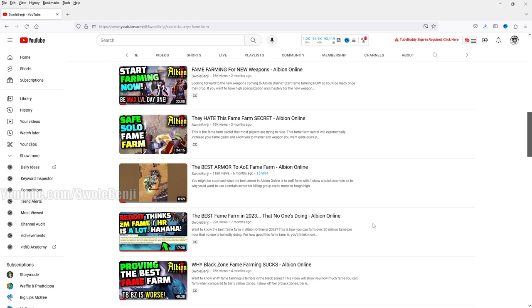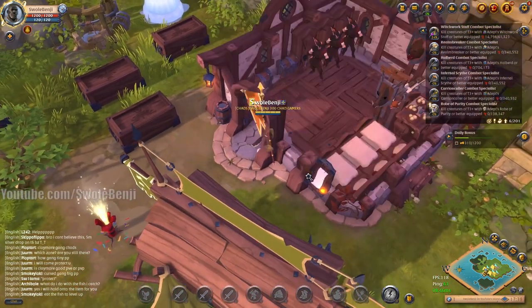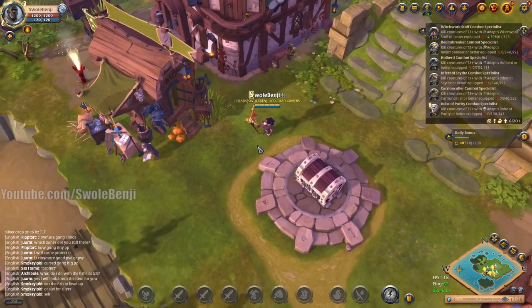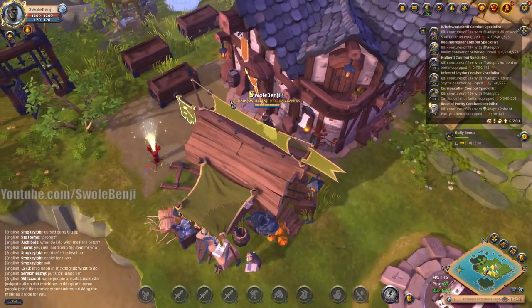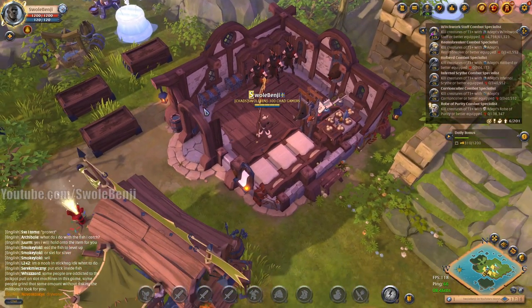When you convert fame to combat fame credits and convert it back, the lowest conversion rate is 1 combat fame credit equals 2 fame. I've done the math multiple times — using auto respec and satchel when you have the money is better than reading Tomes of Insight. Using that to farm combat fame credits is also more time efficient than farming a new set of gear. I have multiple videos on the channel that prove these claims.